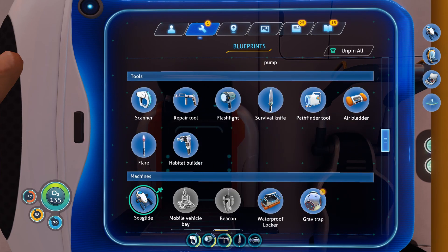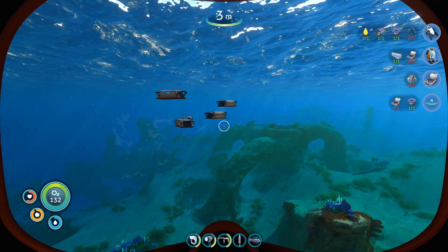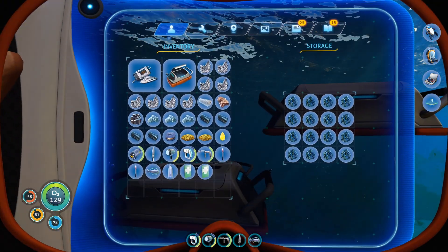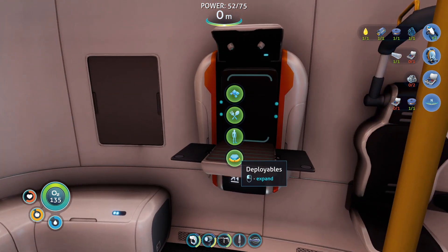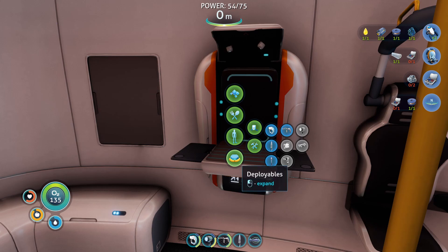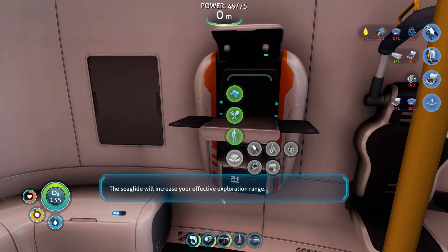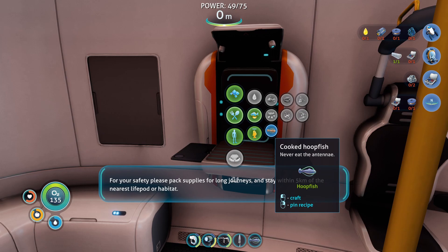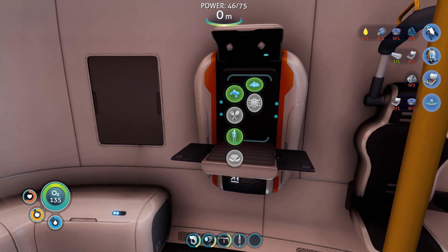Compass — want to do that for sure. What does a beacon do? Let's grab the titanium. Storage — time to make the sea glide. Is this under tools or equipment? Sea glide — okay cool, craft. The sea glide will increase your effective exploration range. For your safety, please pack supplies for long journeys and stay within five kilometers of the nearest life pod or habitat. Okay, will do.